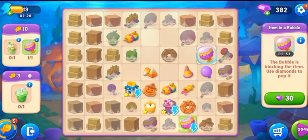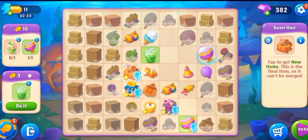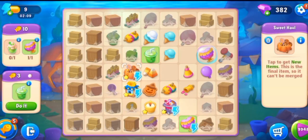So keep it, and let's check the new item — sweet hole, which is very important in this game. Now let's check the trick or treat set.